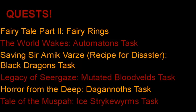Some quests are really, really helpful for Slayer. I just picked out the ones I most highly recommend. First, Fairy Tale Part 2 for those fairy rings — very helpful for getting around. The World Wakes for the Automatons task, which is one of the better XP tasks in the game and can also be very good money. The Saving Ceramic Vars part of the Recipe for Disaster quest unlocks the best area to kill black dragons in the game.